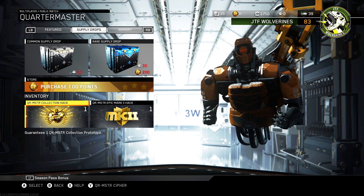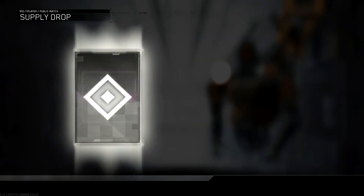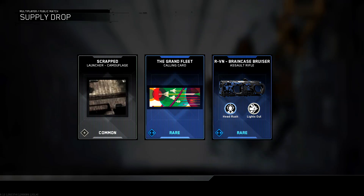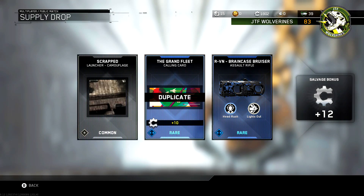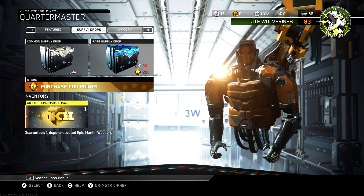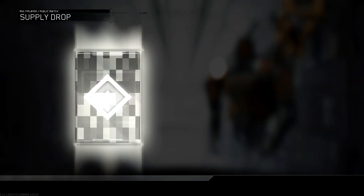Now let's open up the quartermaster collection hack — it guarantees one quartermaster collection prototype. Let's see exactly what this means. An RVN. It means you get garbage out of it. I'm not too happy with that. Quartermaster epic Mark 2 — please bless me. Wish me luck, bros. What did I get?